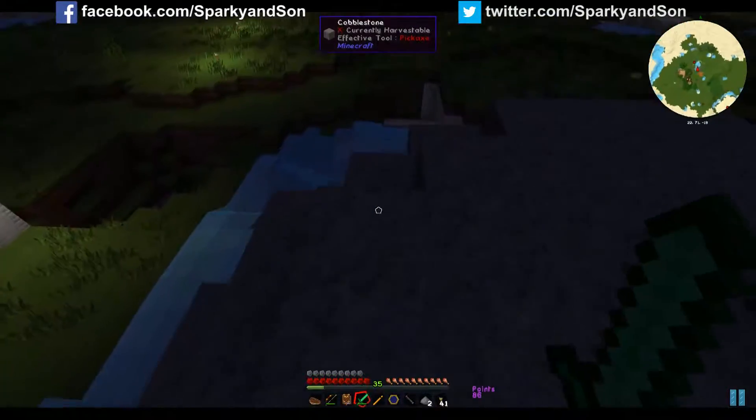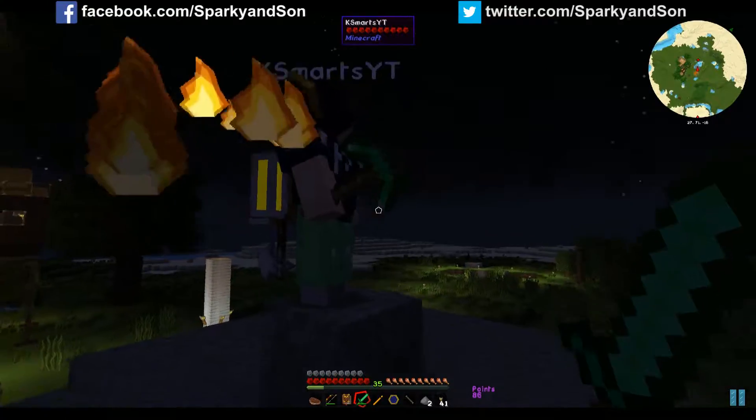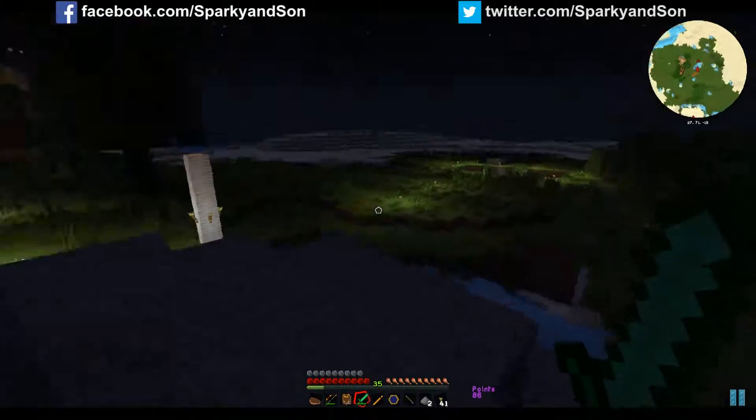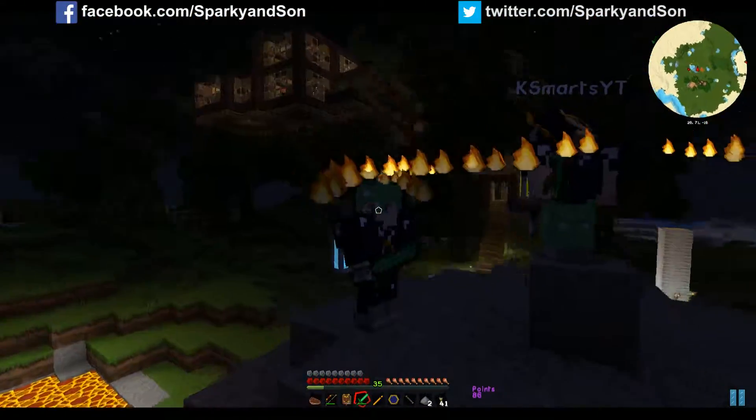I was like, aww look, there's a creeper. What's it gonna do? It's called a Drowning Creeper. Boom! Drowning Creeper made lots of cobble. Then K-Smarts went, that doesn't make any sense. Why did a Drowning Creeper make cobble?